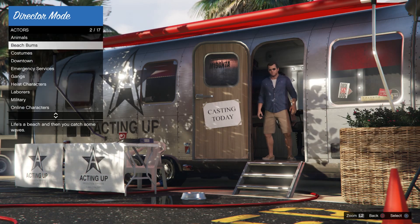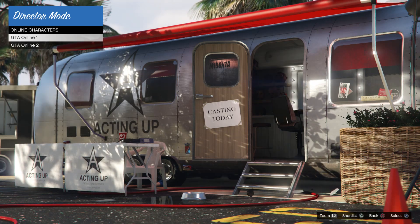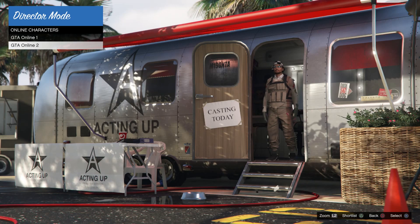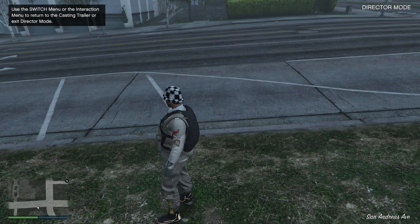Go up to Actors and then go down to Online Characters. You want to select the online character that you actually use to play GTA Online. Character two is the one I use. Once you've got to that, just select that character. Once you select the character, it's going to walk out of the Director Mode trailer, just like that.